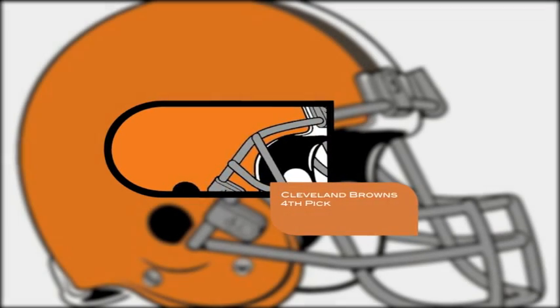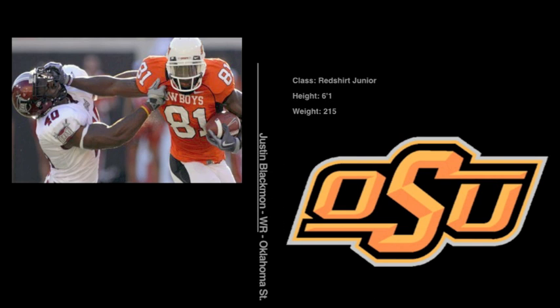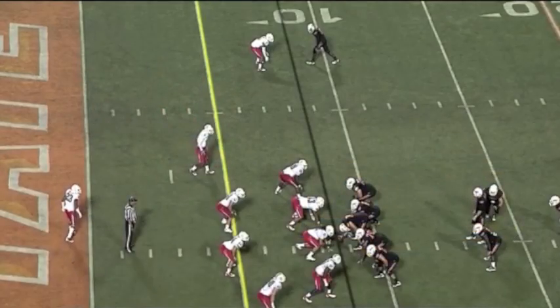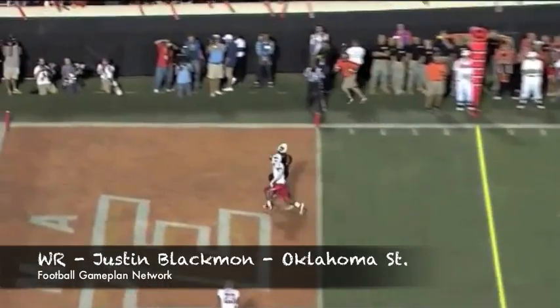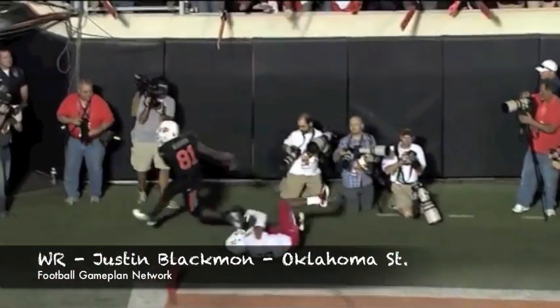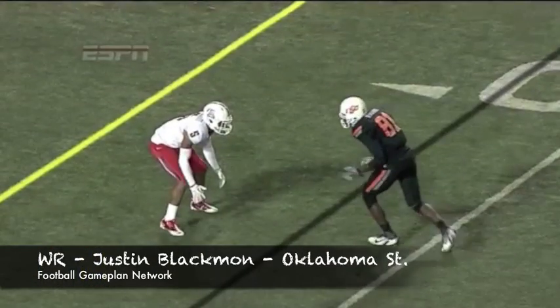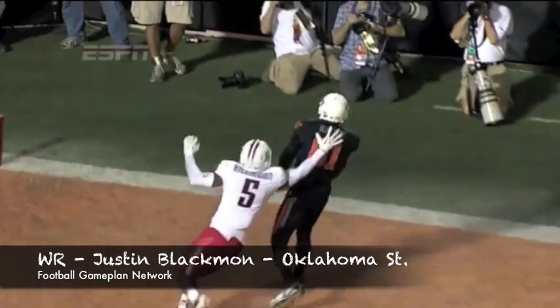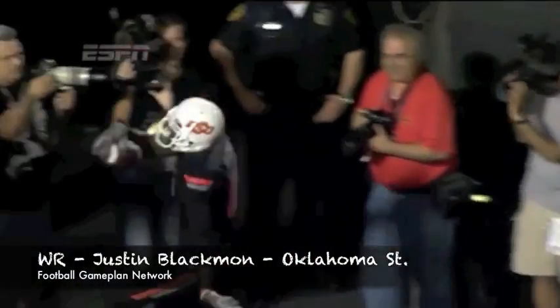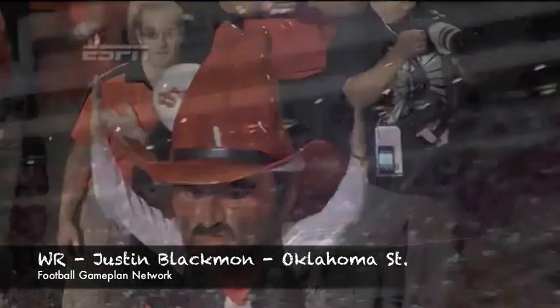The Browns own two picks in the first round and I actually like Colt McCoy, so I'm giving him help with Justin Blackman, a guy out of Oklahoma State that reminds me of Terrell Owens with better hands. Very explosive, runs great routes, and has great hands. All three facets of his game are outstanding, and that's going to give that Browns offense some firepower. Team him up with Greg Little and now McCoy has legitimate weapons to get the football downfield.